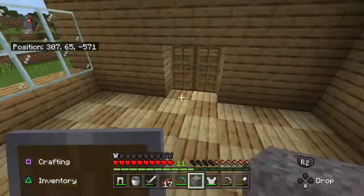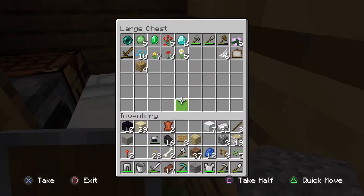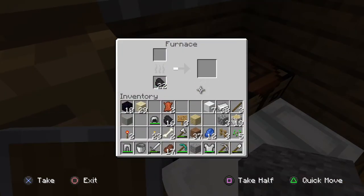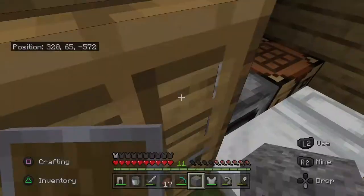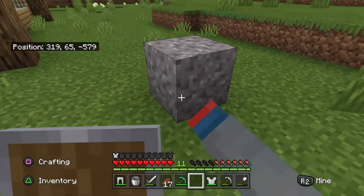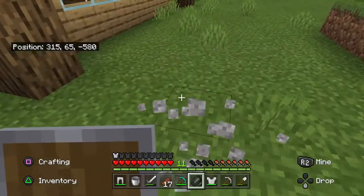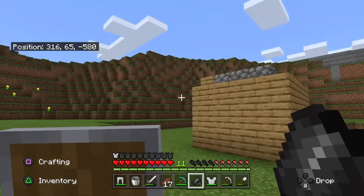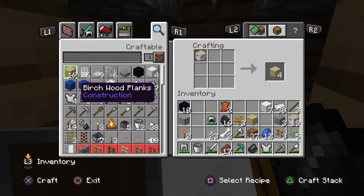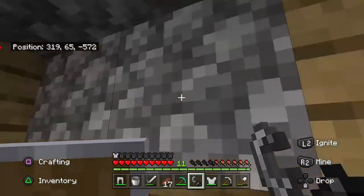Whilst we let that smelt, I'm probably just going to do a time lapse or just cut until I get the flint — that's what it's called. Alright, so I'll see you then. We didn't need to do the time lapse — we found one. Now we can just go... get the flint and steel, there.